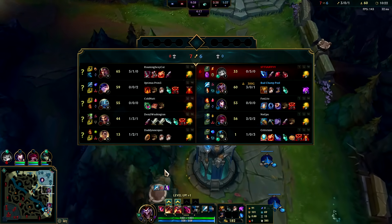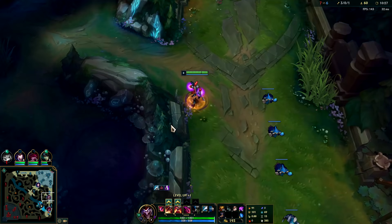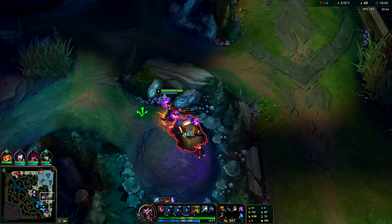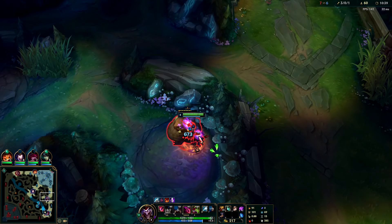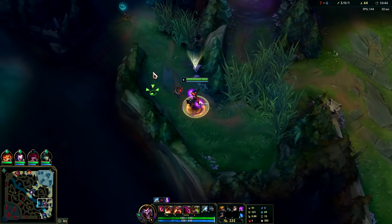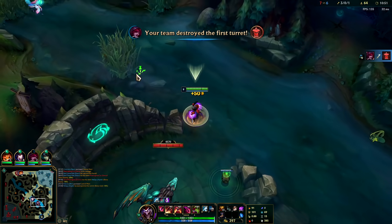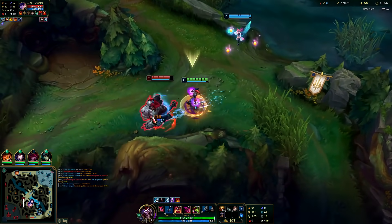Against their team they're pretty AD-heavy — they have Draven and Darius — so I'll probably just get Plated Steelcaps. We're going to max Q second. I have tried Galeforce on Shaco and wasn't impressed. One issue with Galeforce is your early clears are trash because you don't have any AOE from your items. Even though Galeforce is strong on Shaco, I'm not crazy about it.